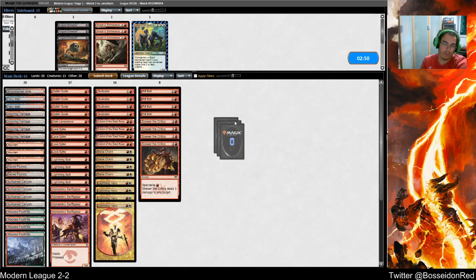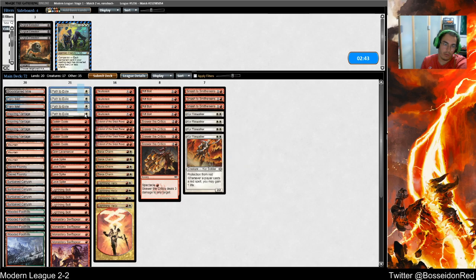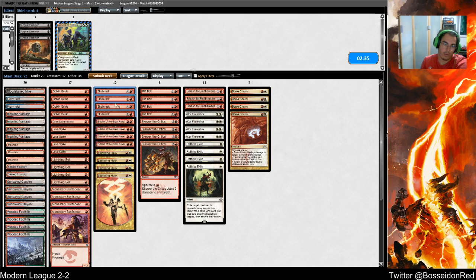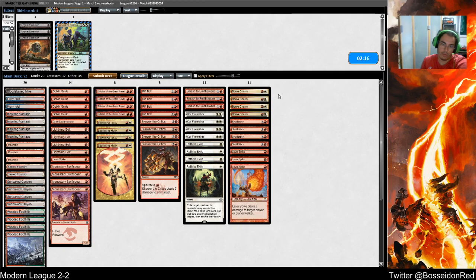In comes the hate train. Boros Charm comes out, Skull Crack comes out, Lava Spike comes out. We need to keep one of these. I think Boros Charm is the winner — actually Lava Spike is the winner because it doesn't tax my white sources.